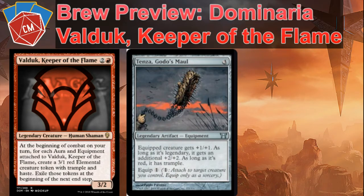Next, one of my pet cards, Tenza, Godo's Maul. For three cost, one to equip. Equipped creature gets plus one/plus one as long as it's legendary — so check — and an additional plus two/plus two and trample as long as it's red. Really good there. You could turn Valduk into a 6/5. Just a really interesting card, especially for red artifacts.